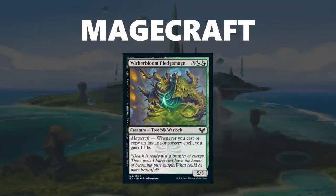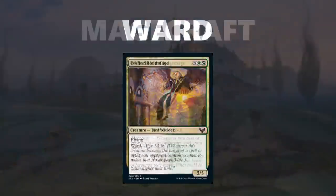Next up is magecraft, and this is a pretty simple mechanic. It simply triggers whenever you cast an instant or sorcery spell, and then the card tells you what it does. Next up is the ward mechanic, and this is a protection mechanic for your creatures that forces your opponent to pay an extra cost whenever they target your creature with a spell. For example, with Owl and Shieldmage, they have to pay 3 life, and with other cards in the set, they might have to pay some amount of mana.